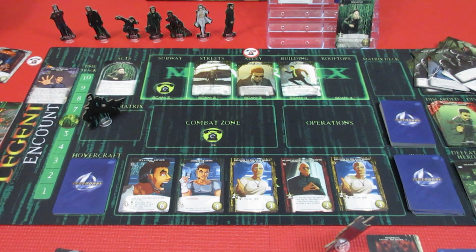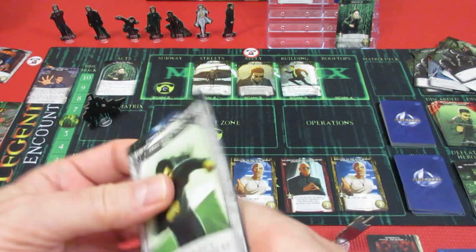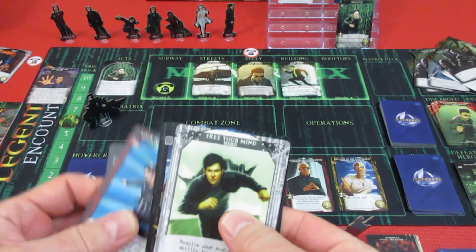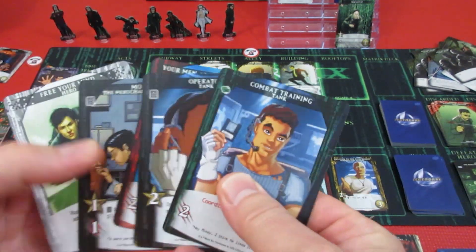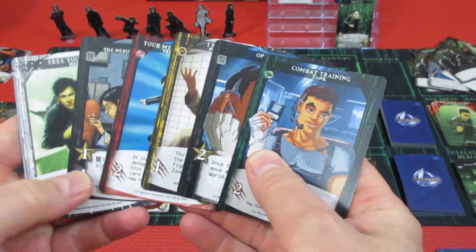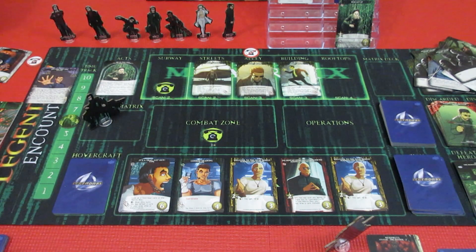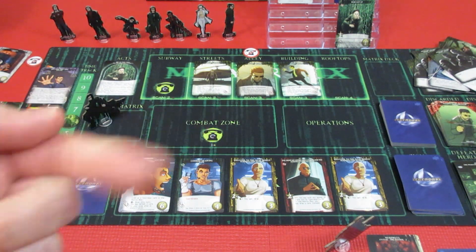Come on Neo, you can do it! You're the one! 1-2-3-4. We've got 2-3-4-5. Another 5 would be 10. Alright, that's Neo's turn.